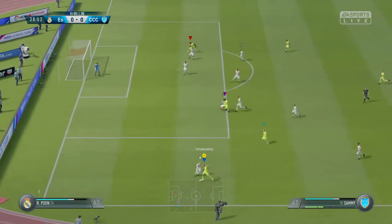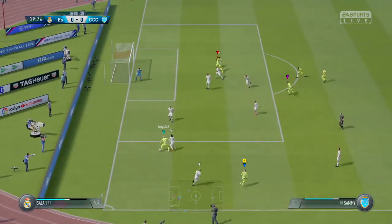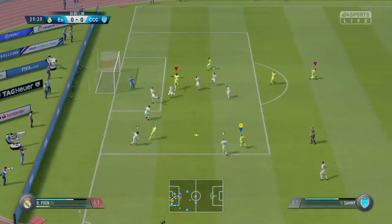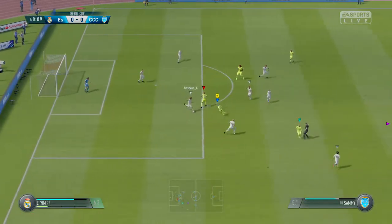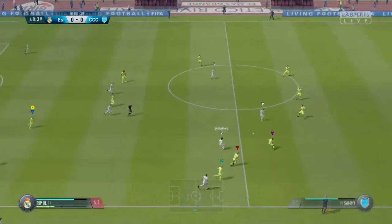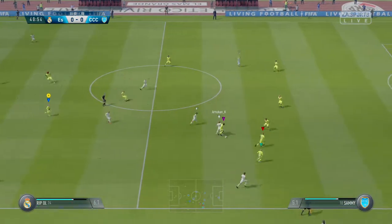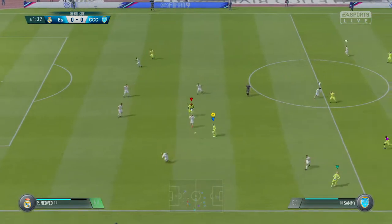On to the attack now, it's trying forward — purposefully. Cross. It's a good cross. Just read the intentions of the opposition there to make the interception. Strong, powerful clearance. That's cut out.